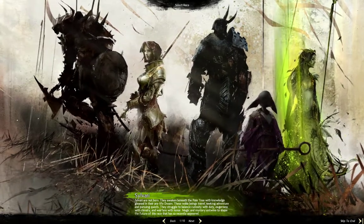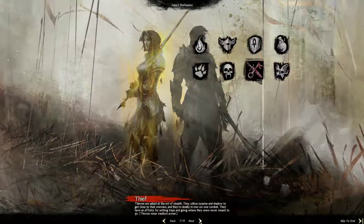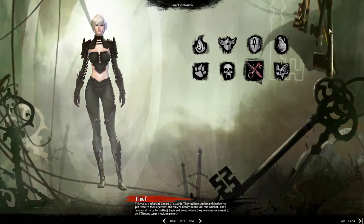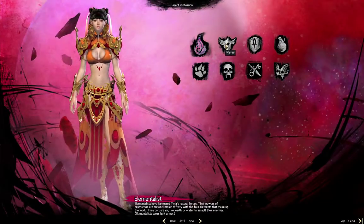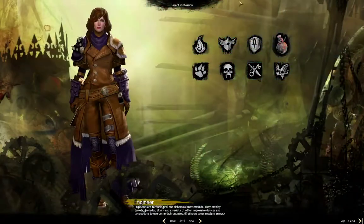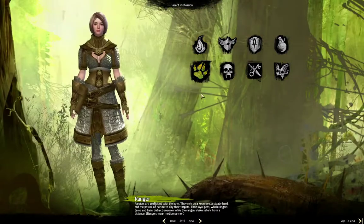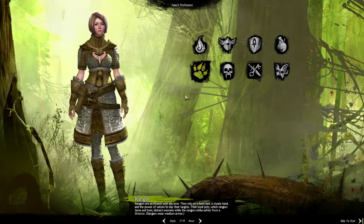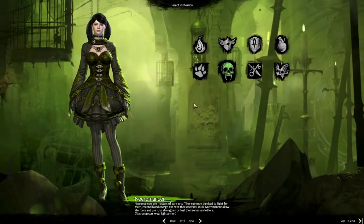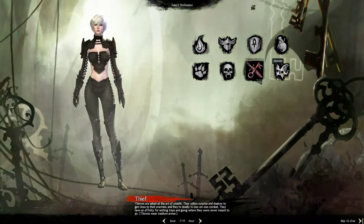For today's video I'm going to show human female. We have the eight different classes you can select. First is the Elementalist, then Warrior, Guardian — which I have one of — Engineer, which is the class I'm using right now with my Charr character, Ranger — that looks a heck of a lot like Aria from Game of Thrones — Necromancer, Thief, and last we have the Mesmer.